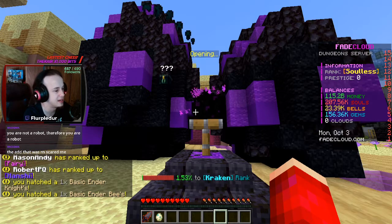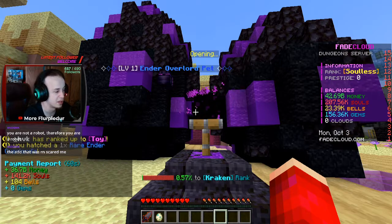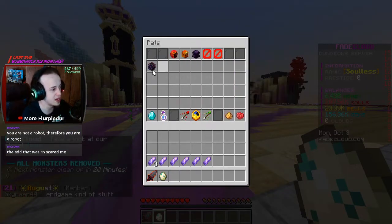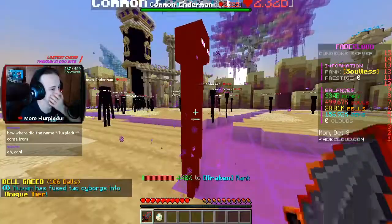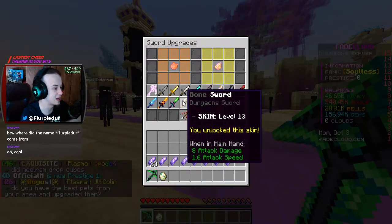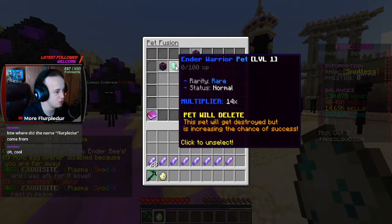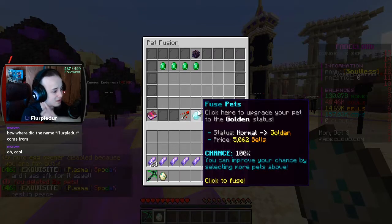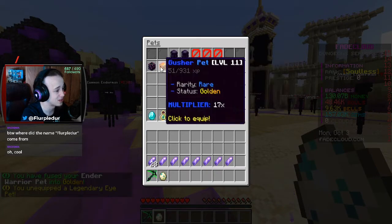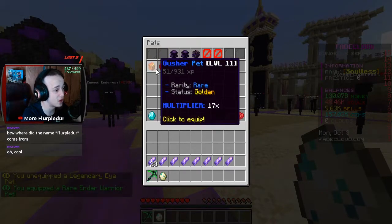That's also a basic pet. A rare ender warrior - I believe that is in fact better than my current lowest pet. Ender overlord - I got golden status on it! I still want to get another one. I have enough for the next sword - I'm gonna get it. It's like a sick scythe. Now I can get rid of the basic pet and then go to pet fusion and fuse all five of these again for another 5,000 bells. Now I have not one, not two, but three legendary pets for this area. That is massive.